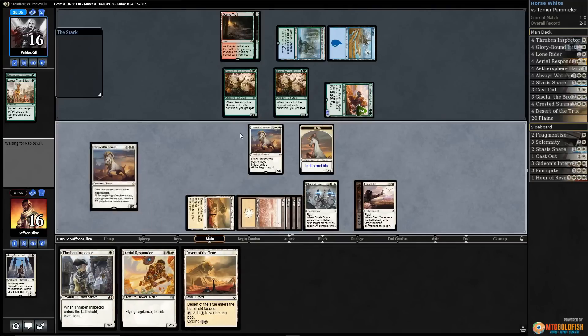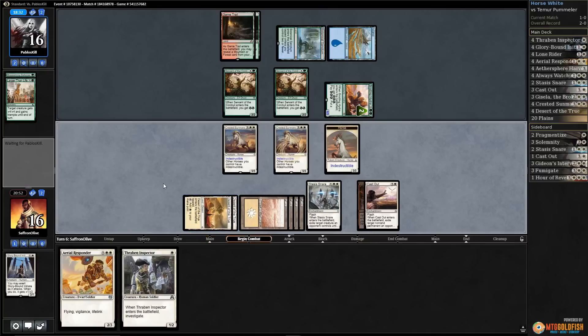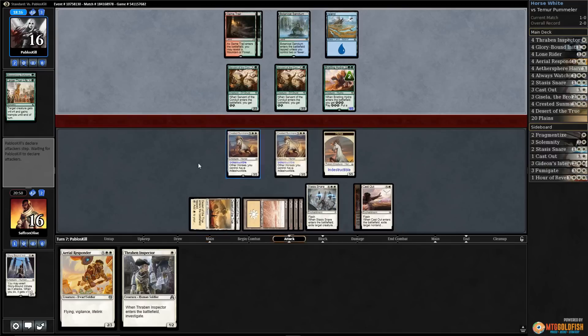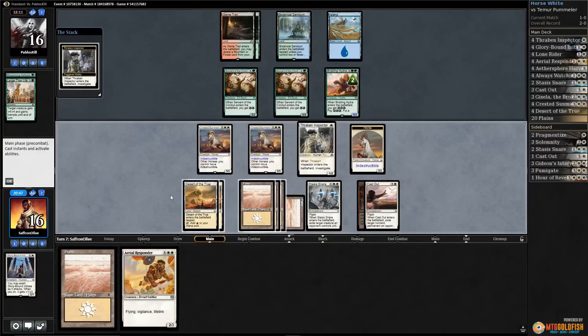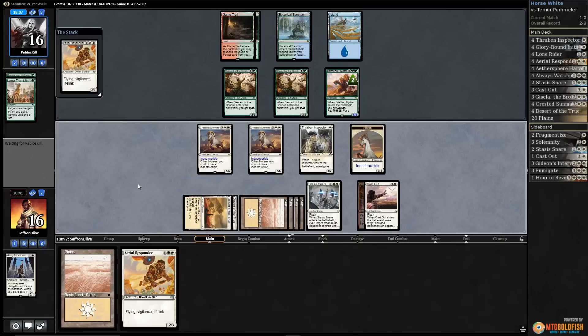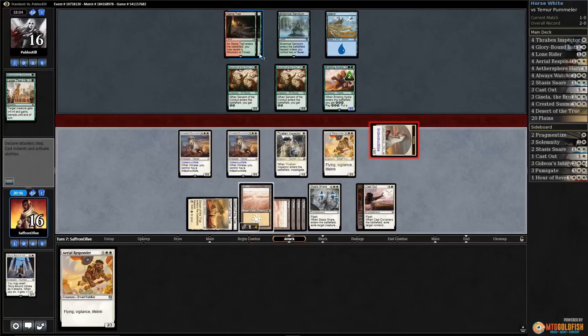The second Crested Sun Mare — good game! It's so sweet, especially against this deck which I'm pretty sure has no ways to deal with this. Not expecting Hour of Devastation. We just have our opponent locked. Play Thraben Inspector, get a clue, sack the clue, play Aerial Responder, play the Planeswalker, pass the turn — get in with one horse.